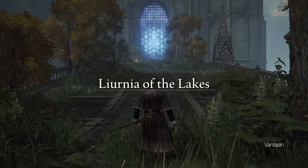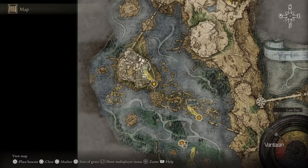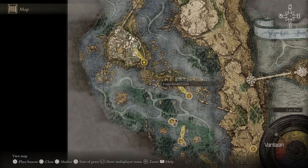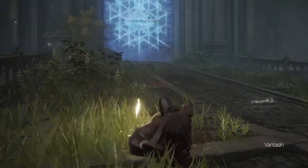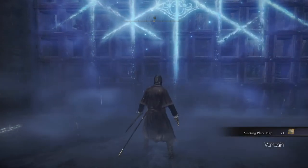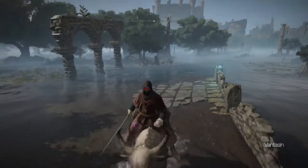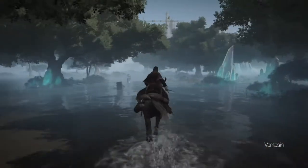Using this waygate will teleport us to the entrance of the Raya Lucaria Academy. We will find a Site of Grace and a map near the locked academy gate. The map shows us where to find the key to enter the academy. This is important because the academy is where we will find our second great rune, but for now we will continue to explore Liurnia of the Lakes.